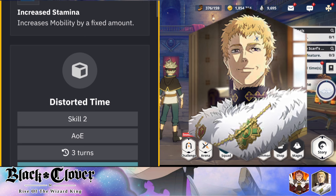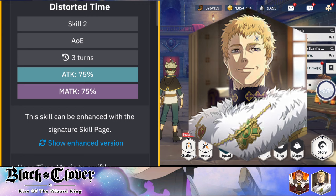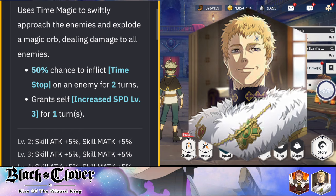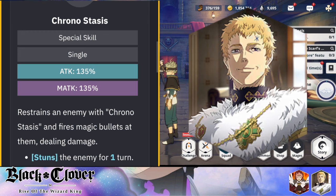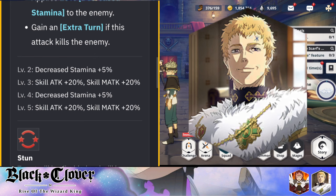Skill 2 is an AoE ability with a 50% chance to inflict time stop on an enemy — a new mechanic that disables the effect of Skill 2 and increases its cooldown by one turn. This is going to be insane for PvP. It also grants self increased speed Level 3 for one turn. Speed is one of the most important stats in PvP, so increasing his own speed allows him to take his turn as fast as possible and get more damage off.